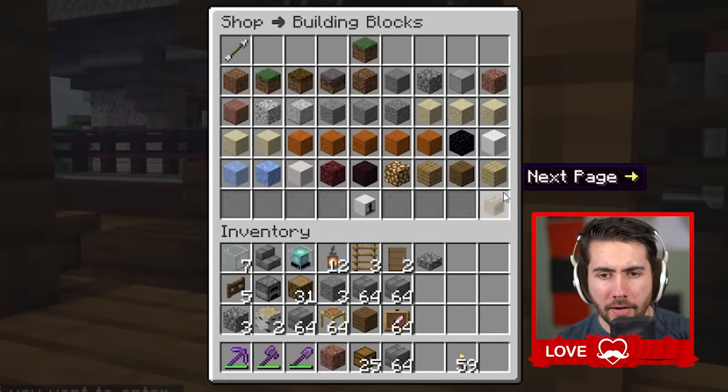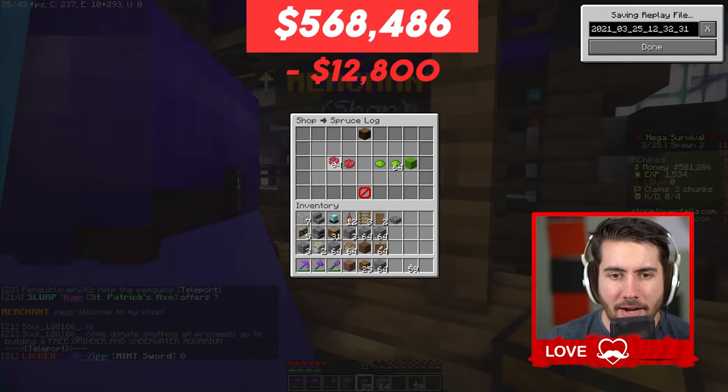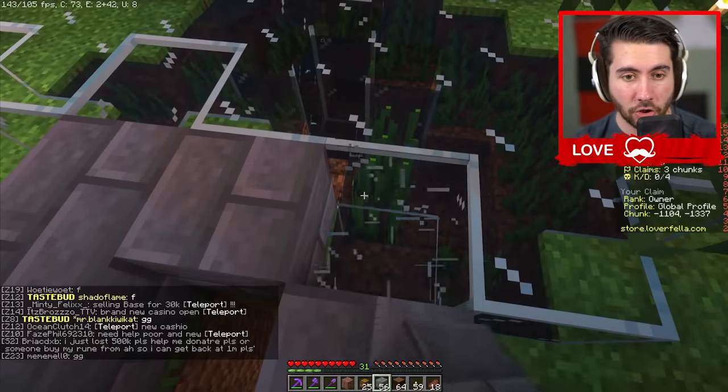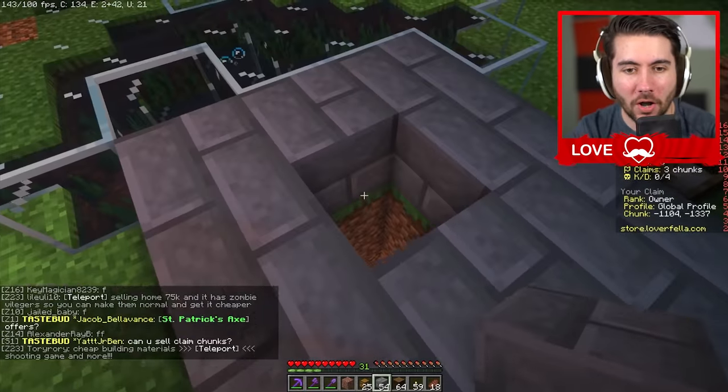Buy a lot of spruce wood — we need fat stacks of it. We'll do a little circle around the hole to say, hey, this is where you jump down and get to the second floor where all the magic happens.